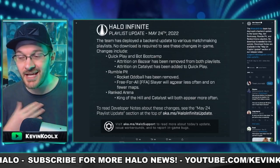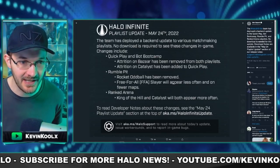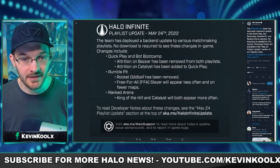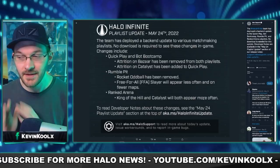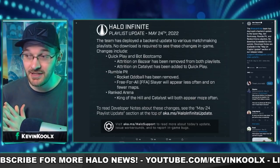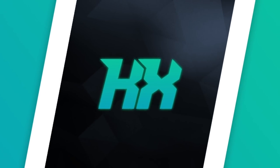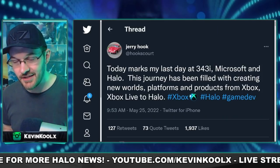Rumble Pit is going to be turning more into a casual, social, fun playlist rather than just a straight-up free-for-all playlist, which I'm all for. I mean, if we're going to put free-for-all in the game, make it ranked, make it something sweaty that people can actually try for. In Ranked Arena, King of the Hill on Catalyst will now appear more often — thank God. Playing the new Season 2 content has been tough to come across since there's only one extra map for arena and one for BTB.